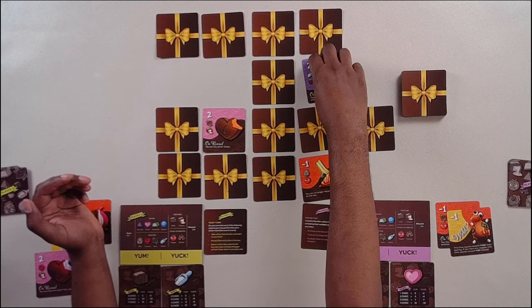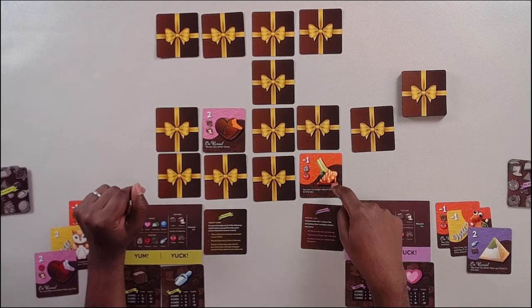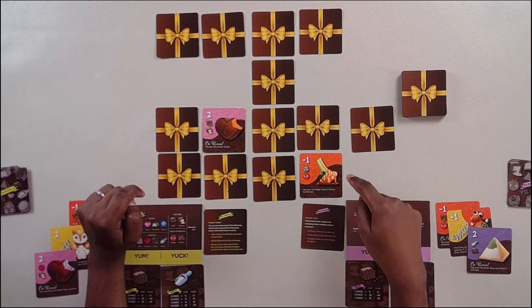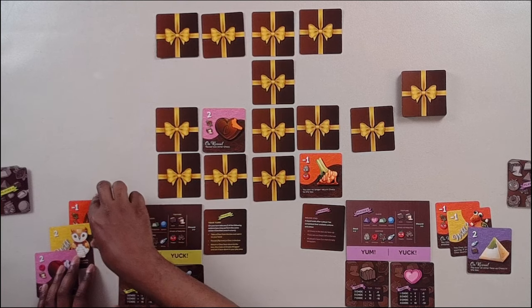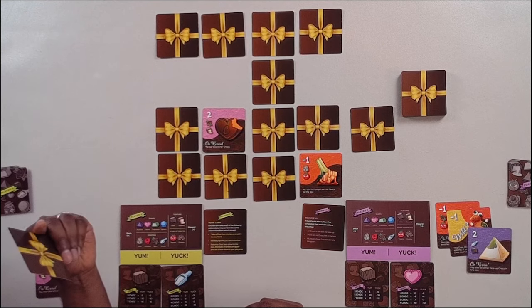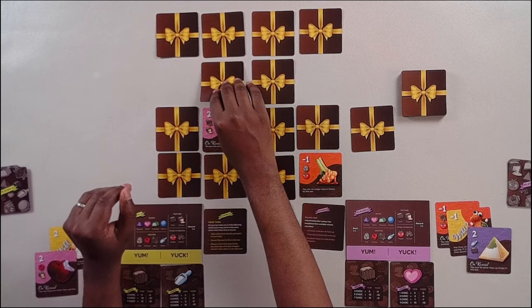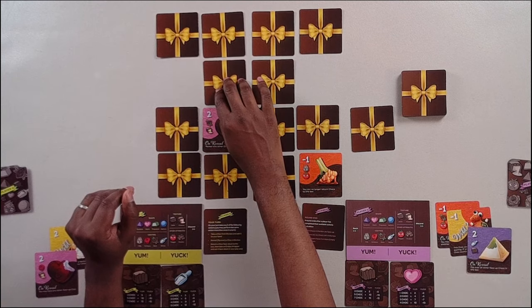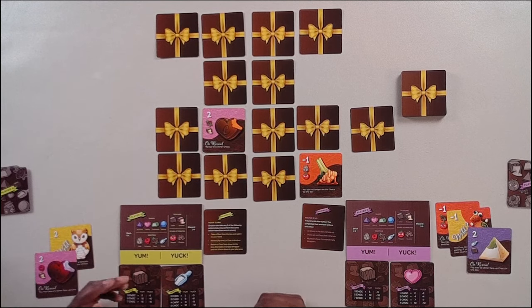Player two is going to take the chocolate covered broccoli as their second action, because they'd be kind of a fool not to. The interesting thing about the chocolate covered broccoli is it says you can no longer return chocolate to the box — that is one of the other actions you can take.